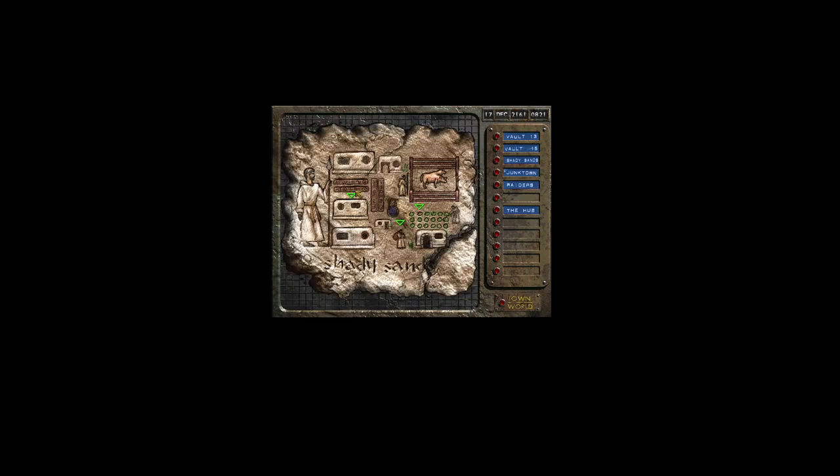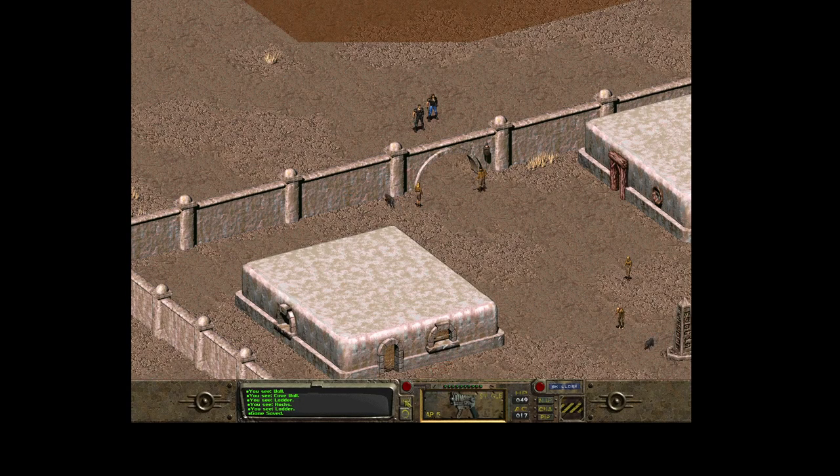We're returning with the bad news that we didn't find any water chip here in this vault. Let's holster our weapon.